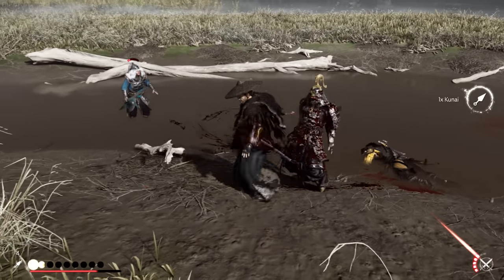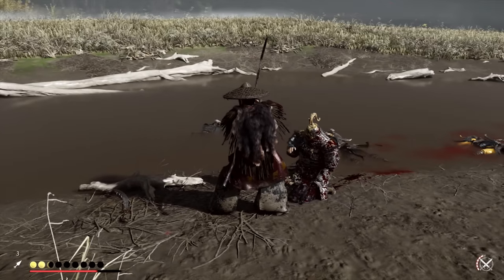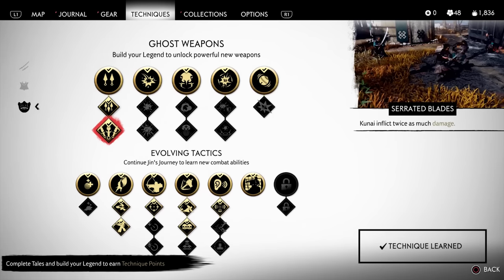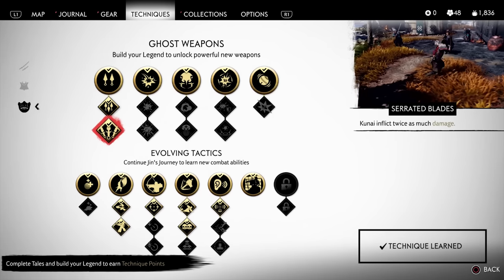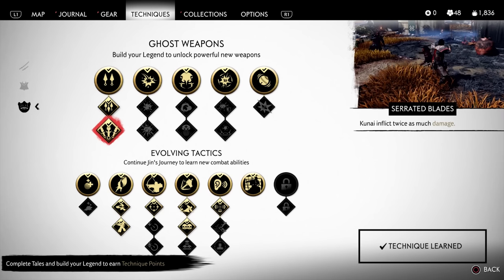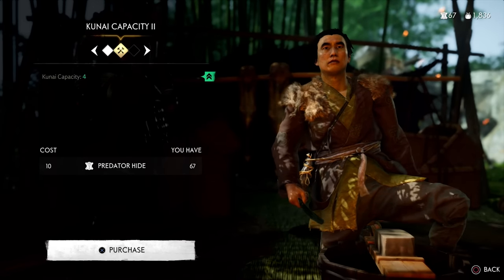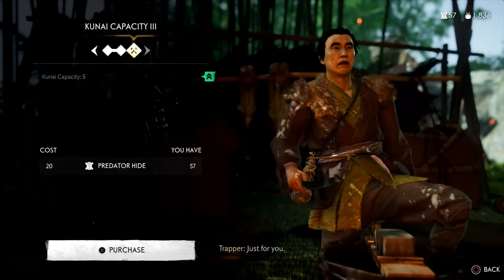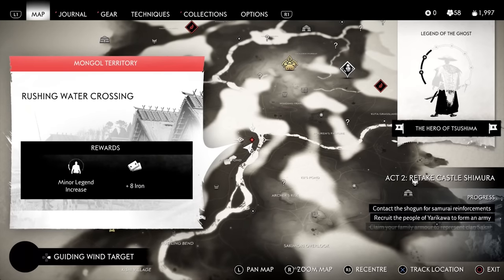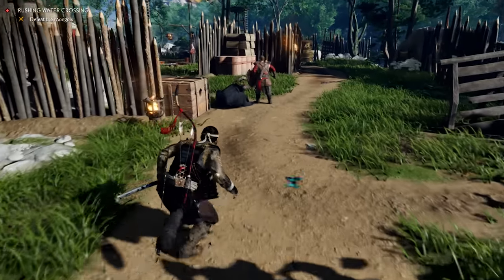The first ghost weapon, and by far my favorite, is the kunai — the best choice for breaking enemies' guards instantaneously. If you're just starting out, definitely invest some points into hidden blades and serrated blades to throw more kunais and deal double their default damage. Also upgrade the carry capacity at any trapper. Check out Rushing Water Crossing — it's a great location to farm a ton of predator hide.